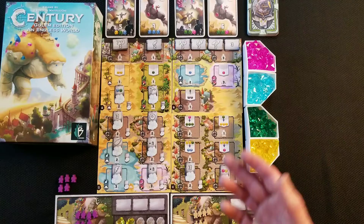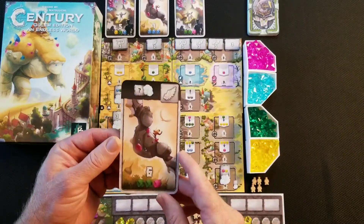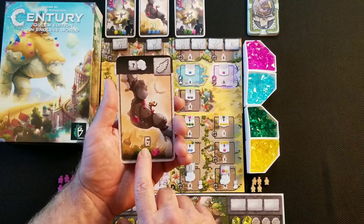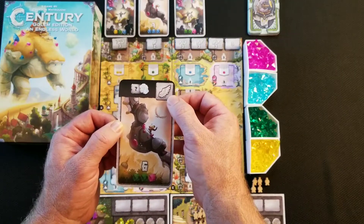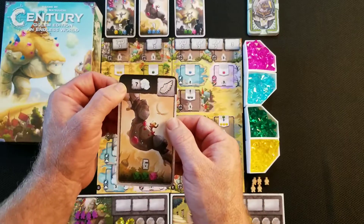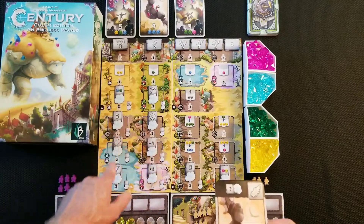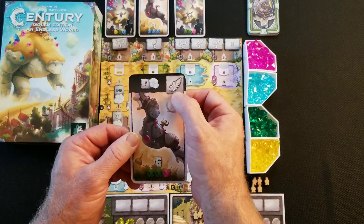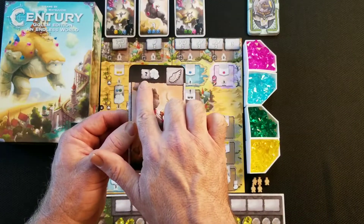To get point cards, let's look at one. The cost is shown at the bottom — this one costs two green stones and one magenta. The value is right here — it's worth six points, so it's a high-value card. Up here is the set marker — I'll call it that — this one has a wing symbol. It also gives you an action: you can pick up any exploration token on the board for free. So you have the cost, the point value, the set marker, and the action.